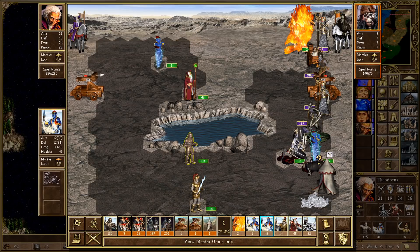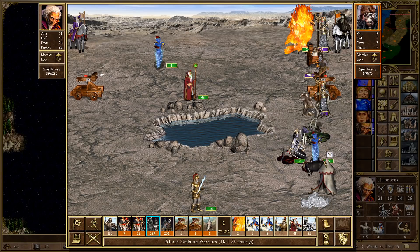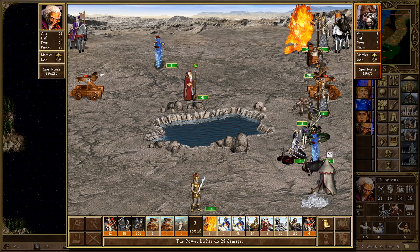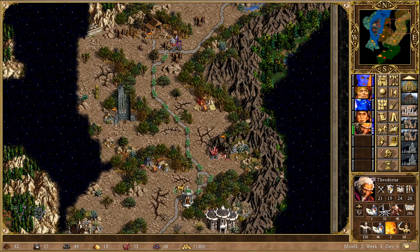Shouldn't have gone for that of course, because the Liches will now be able to attack two of us at once, unless we go block them off, which I think I will. And in the process, we can hopefully wipe out the Skeleton Warriors — not quite, but that's fine. He goes for protection from water strangely, and he flees. So we only lose one Iron Golem, which is completely fine. And we can keep travelling on.